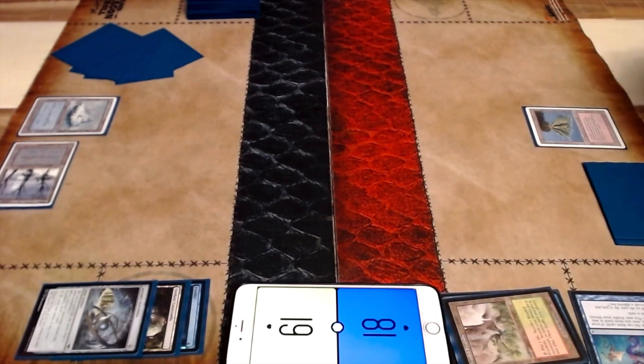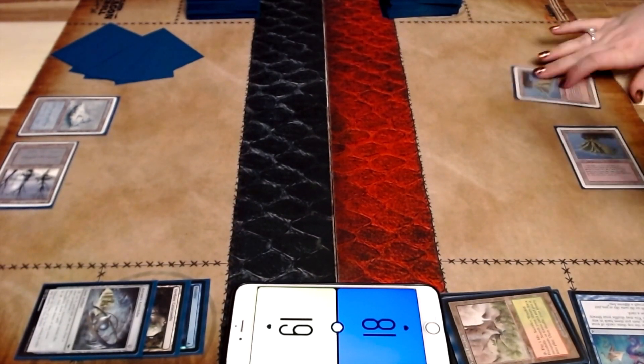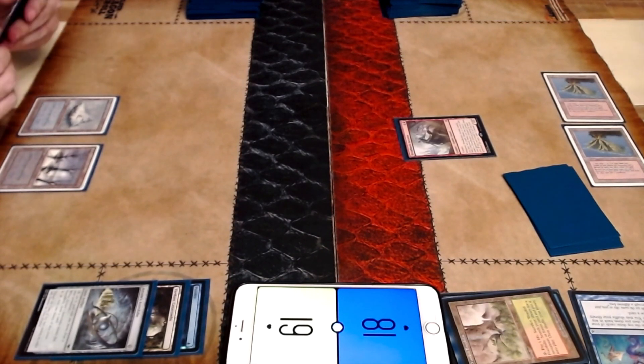Cutting me off colors like that is pretty good. You don't want me to be able to just have access to whatever I want. Only I can have the greedy mana base. Well, you know I'm not playing Wasteland, so you can feel free to fetch duals. And going into Dreadhorde Arcanist, which is super powerful.